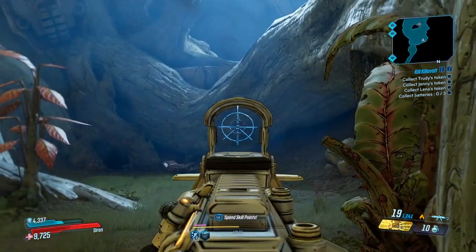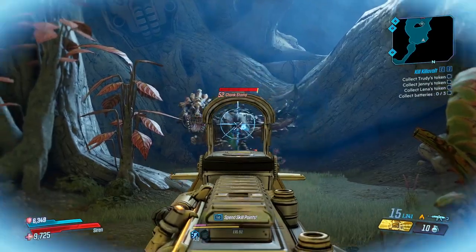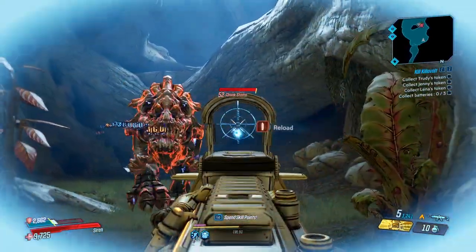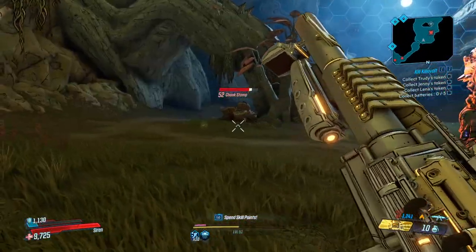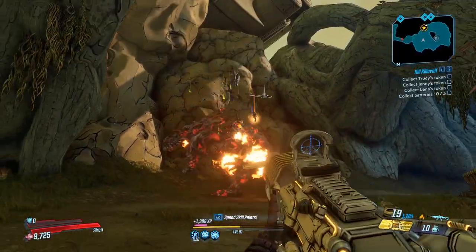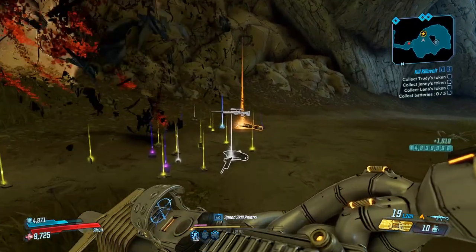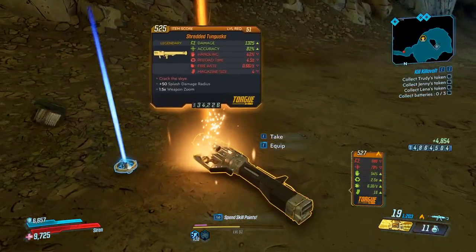To get it, you're going to need to head to Floodmore Basin and go to the top corner of the map where the crew challenge guy is located. This is him right here — the big dinosaur called Chunk Stomp. You're going to need to kill him to get a chance of having the Tunguska drop. He does drop a variety of different legendaries so you might not get the Tunguska straight away, but just keep trying until you eventually get hold of it.